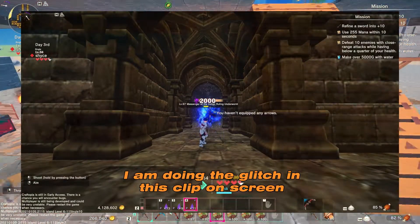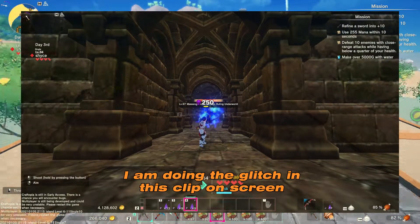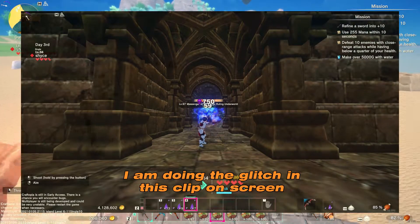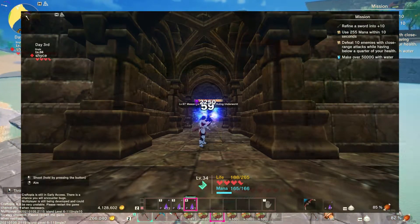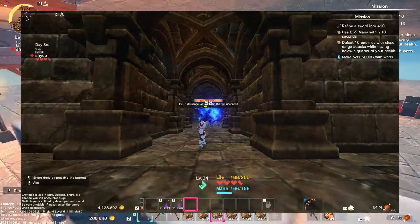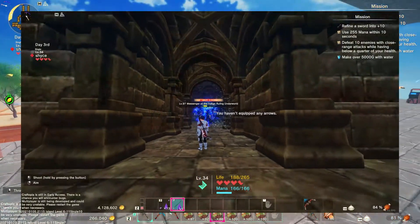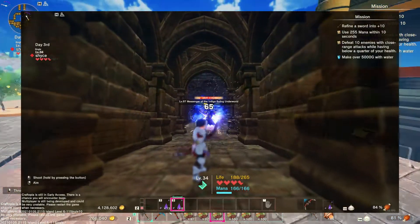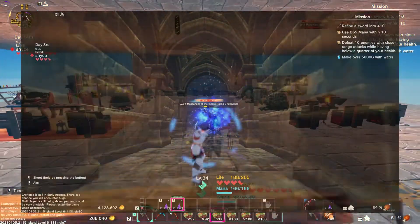I do know of a glitch — it happens sometimes where if you kill a boss, it might automatically respawn for no reason, but the doors will also open. What you can see happening here is I'm past the end boss room but I'm still able to kill the reapers that keep respawning.